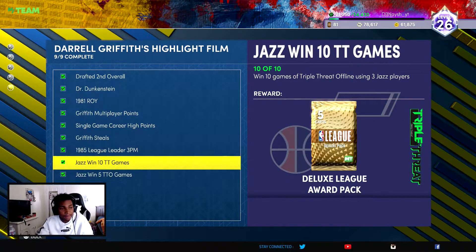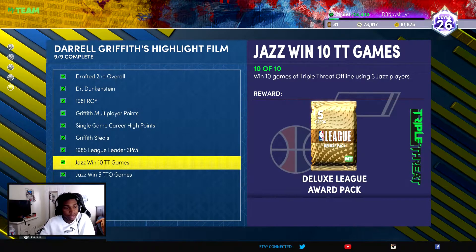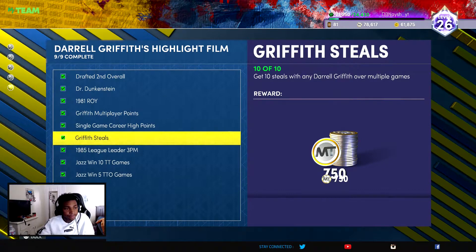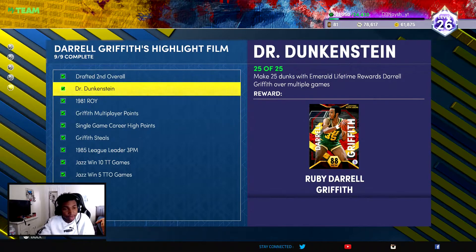Actually, all three of these you want to knock out together. Make sure you're also shooting with shooting guards, because there's a challenge for 92 three-pointers with shooting guards. So when you're doing those Triple Threat Offline games, put in shooting guards and just shoot threes. Once you do get this Emerald Darrell Griffith, you're gonna want to get 25 dunks.